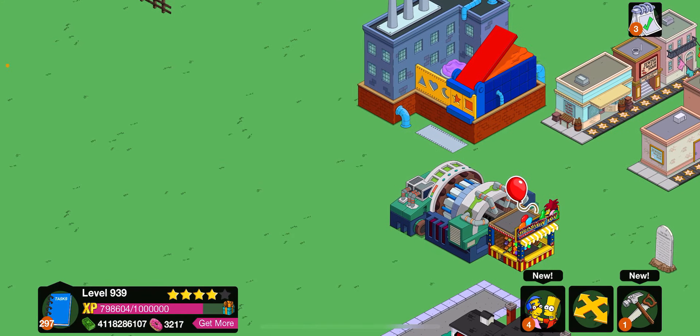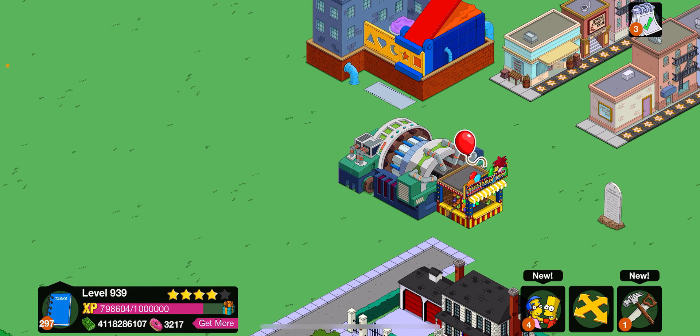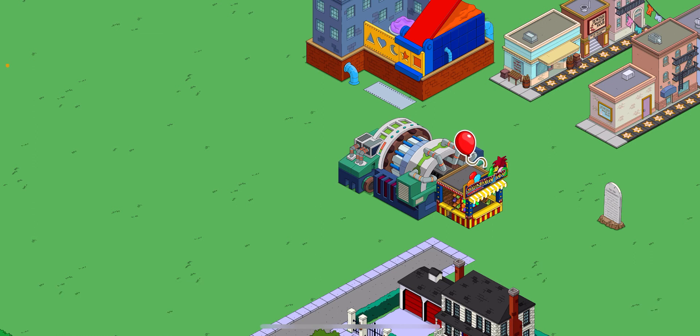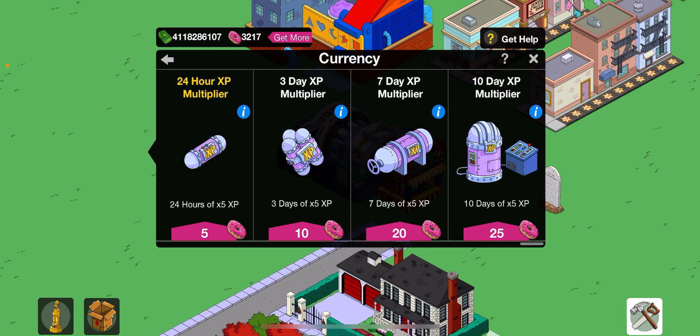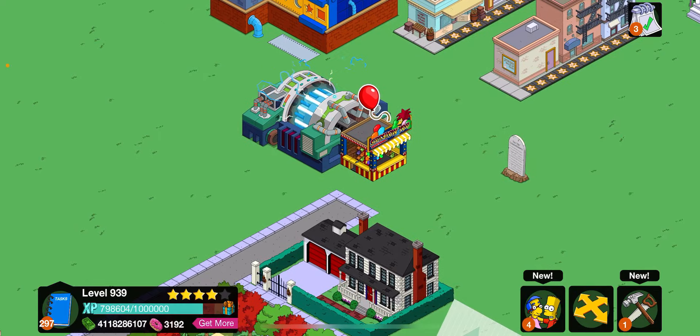Quickie marts are a lot cheaper than the bloodmobile and the rat trap events. However, if you have God I would recommend doing the more expensive ones as they will pump your levels up quicker. Before you buy them, make sure to purchase an XP multiplier - I would recommend the 10-day one because it's the best value for your donuts and it works out better.